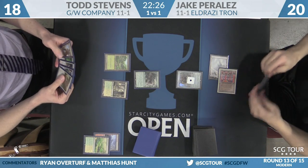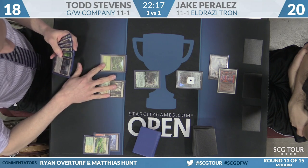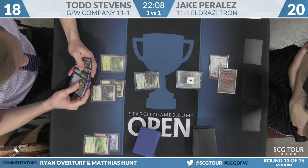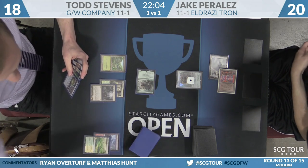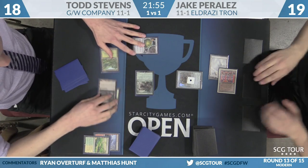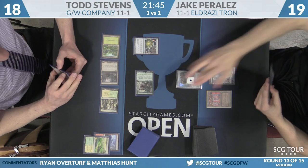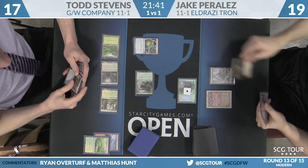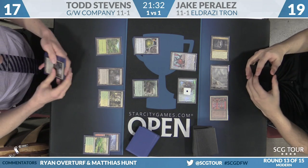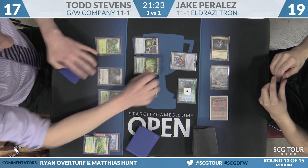And Azusa, Lost but Seeking — we've got the combo. Also Stony Silence. Todd plays Azusa. Even if he doesn't have a fourth land, he can play Crucible here — next turn he taps two, floats two mana, Ghost Quarters himself, casts Azusa, plays the Ghost Quarter out of the yard, plays the Ghost Quarter out of the yard. Thanks for playing. Swing for one from Jake — he doesn't know what's about to happen, and it's going to be real bad for him. Todd draws another Ghost Quarter, so he doesn't have to Ghost Quarter himself anymore — he can just Ghost Quarter Jake three times. Azusa, Lost but Seeking. Ghost Quarter, that's land one. Quarter one of your lands. Ghost Quarter, that's land two. Quarter one of your lands. Oh, you're out of basics.